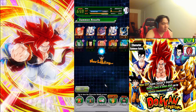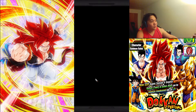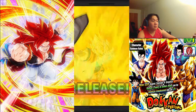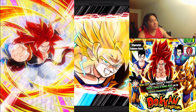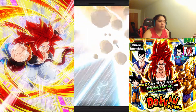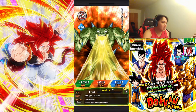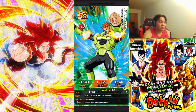All right, let's go! Next one — we have four more multis left. We got Trunks and Mai. I don't know if that means anything. I know Hercule and Boo is like a potential LR or featured unit indicator, but I don't know if that works the same with Trunks and Mai.